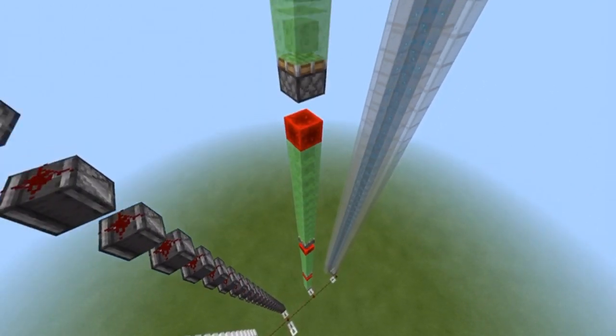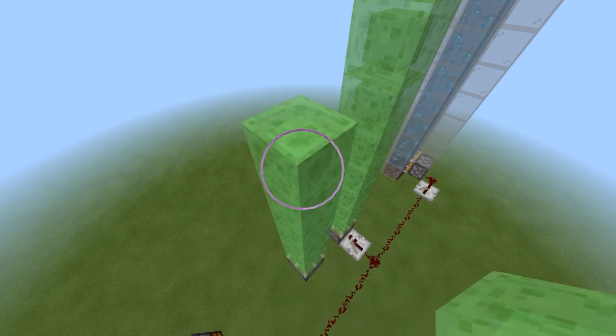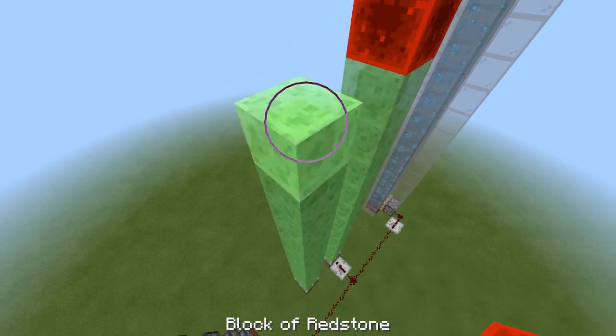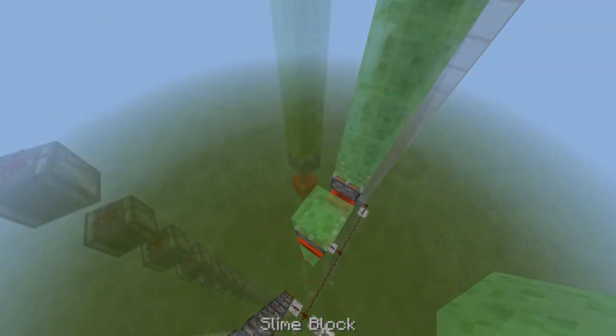Fourth in line, we have the trusty old piston pusher. This piston pusher pushes 11 slime blocks and 1 redstone block to activate another piston to push another 11 slime blocks and another redstone block, and so on. This construction will not come without difficulty for survival Minecrafters finding that much slime, but it is a sure way to get something done fast.